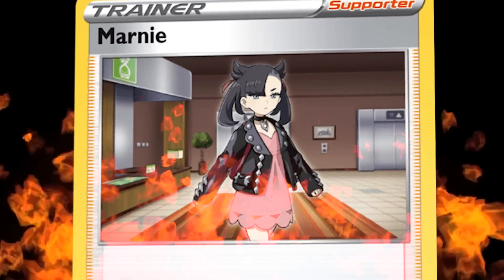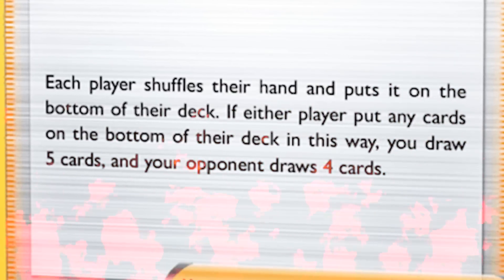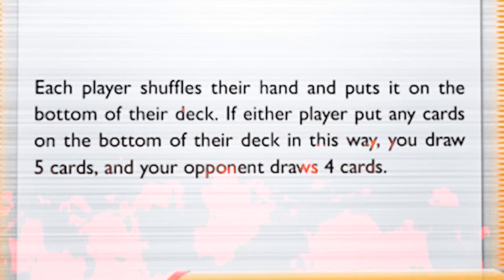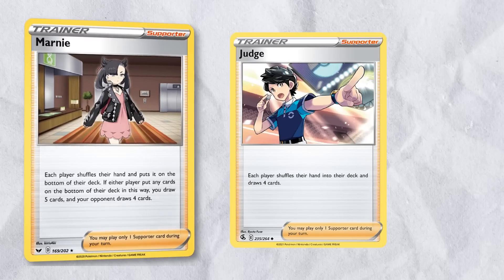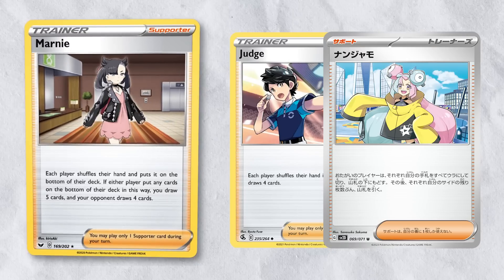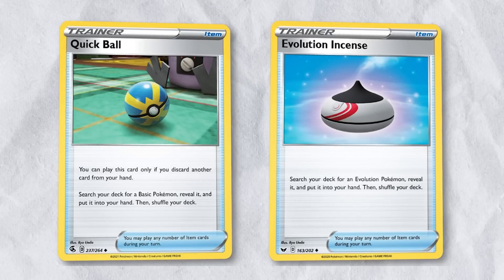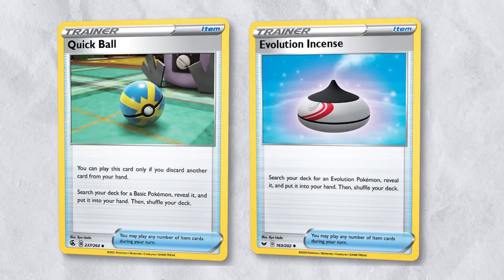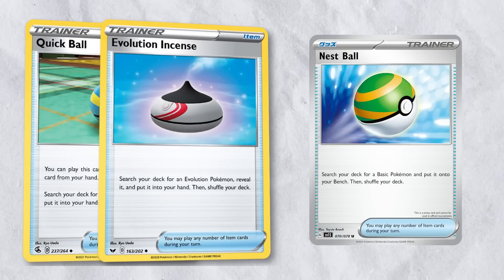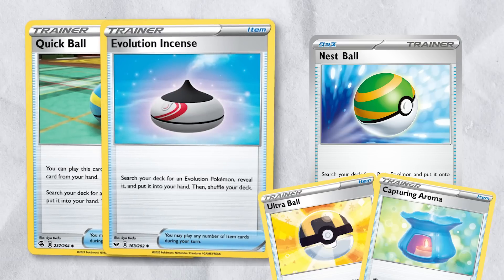Marnie is gone. This supporter card will remain infamous for years to come, due to its ability to turn a game on its head by sending your opponent's hand to the bottom of the deck. Judge is an easy card to slot in its place, but the recently revealed Iono card will be an incredible replacement when released in English later this year. Quick Ball and Evolution Incense are two generally useful cards that will no longer be in standard format. Scarlet and Violet welcomes a reprint of Nest Ball, and we already have Ultra Ball and Capturing Aroma in standard, so these losses are easily replaced.